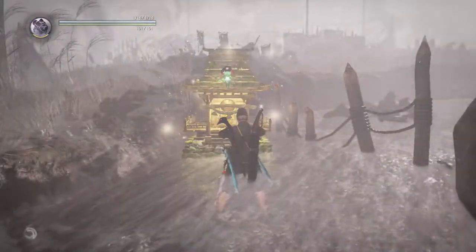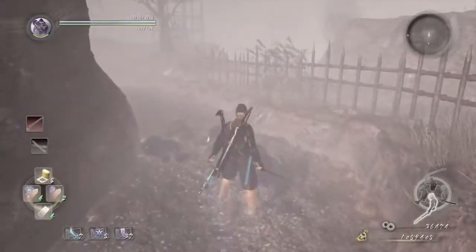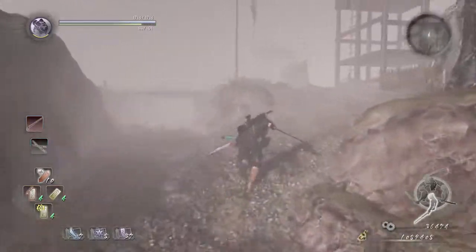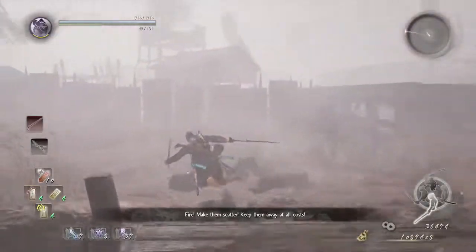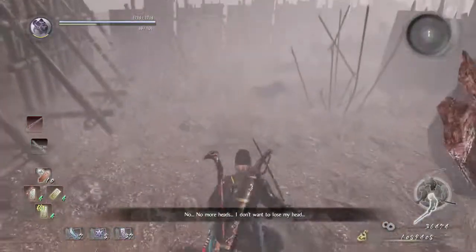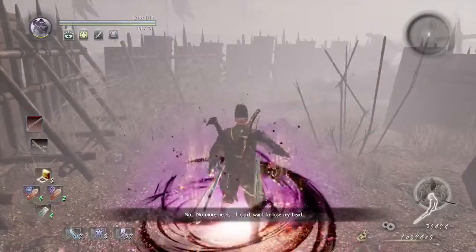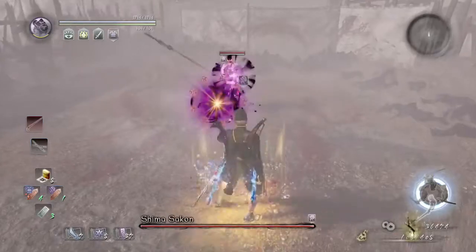The next boss that we're fighting — I believe his name is Shima. We're going to switch to our dual swords. This enemy has a spear and a spirit as well — it's a lightning lion. So just run and jump down here. Before you go further: Kekai, Carnage, Raptor, dual sword with water. As soon as you skip the cutscene, immediately use Sloth and Weakness on him.